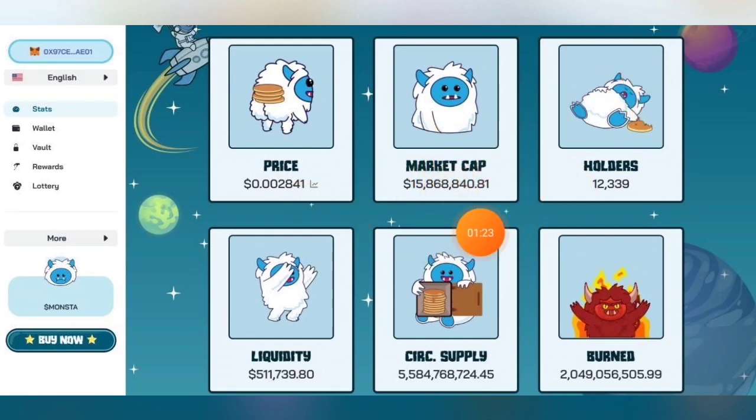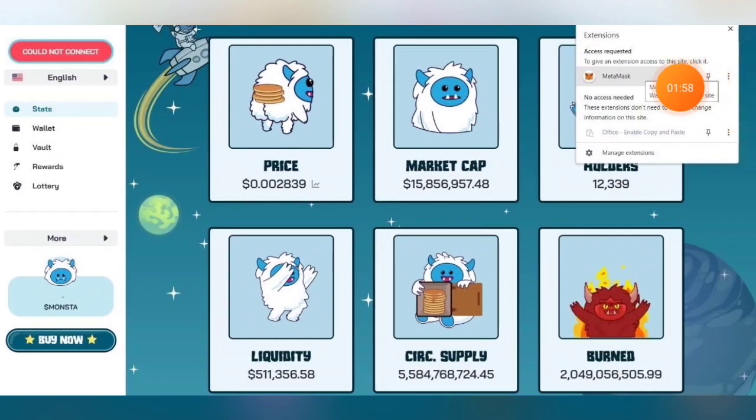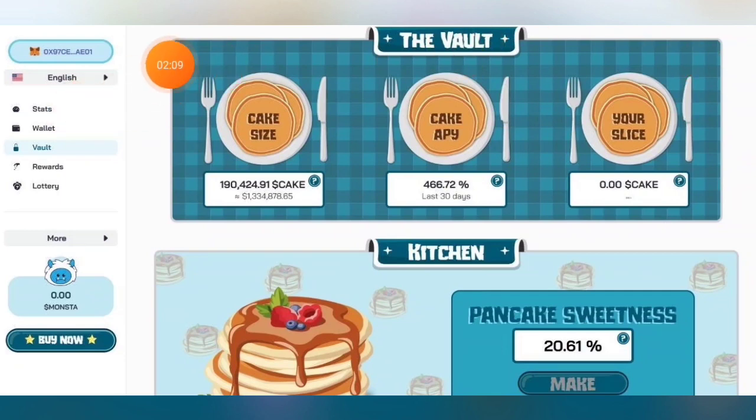Here you can see their price, market cap, holders, liquidity, circulation supply, burned amount, and wallet. Just click their wallet or vault and you can choose from three wallets: MetaMask, WalletConnect, and Binance Wallet. I prefer MetaMask — you need to install the MetaMask extension on your laptop or computer to connect your wallet. In my case, I already have the extension installed and my wallet is already connected.